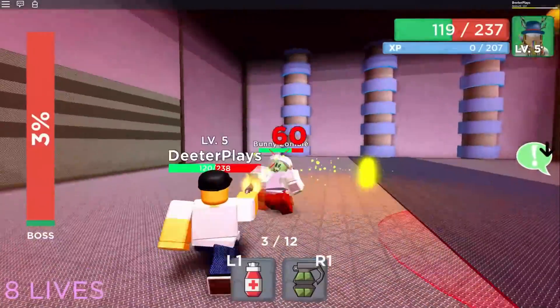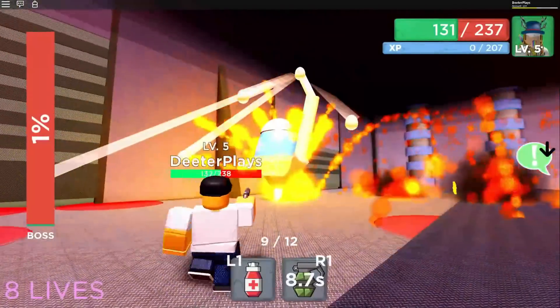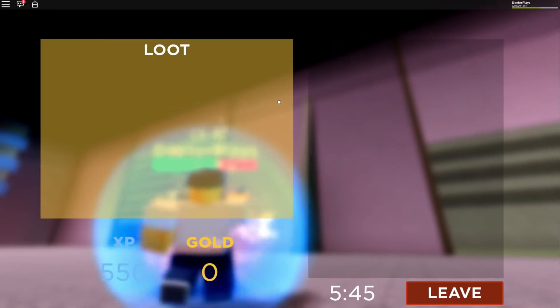After a long tough battle you're going to be taking on just a few more zombies and a few more shots on the egg. We're at 2%, 1% — there you go, mission complete! Now that you've completed the mission you should get a badge and a loot drop.